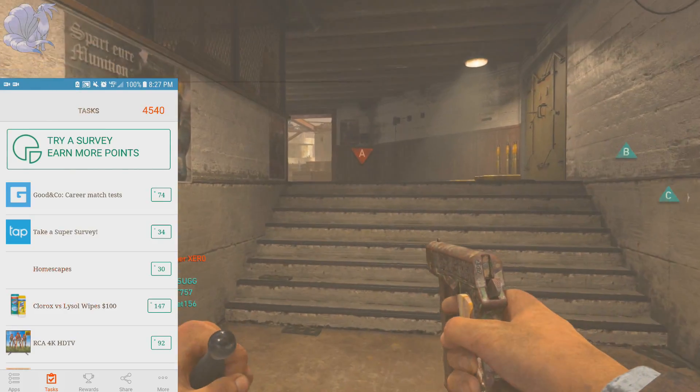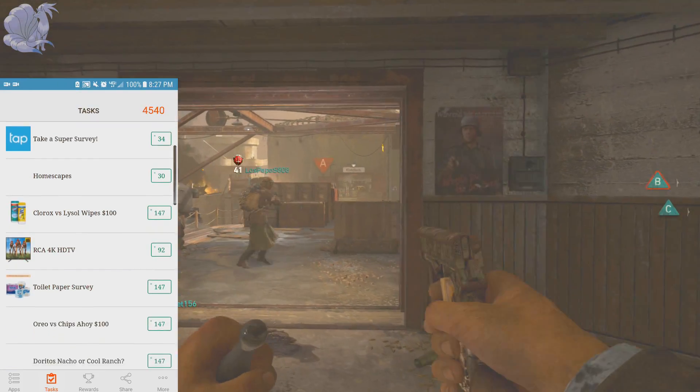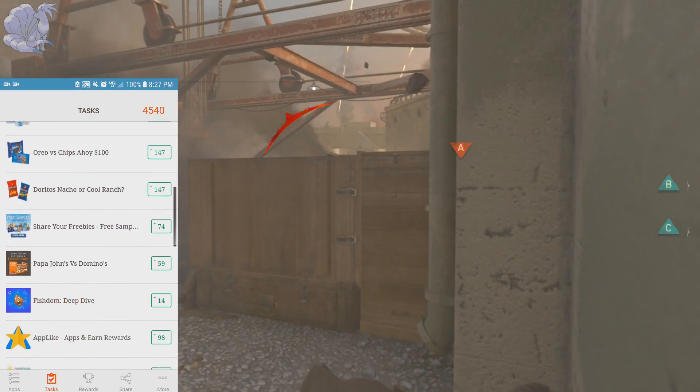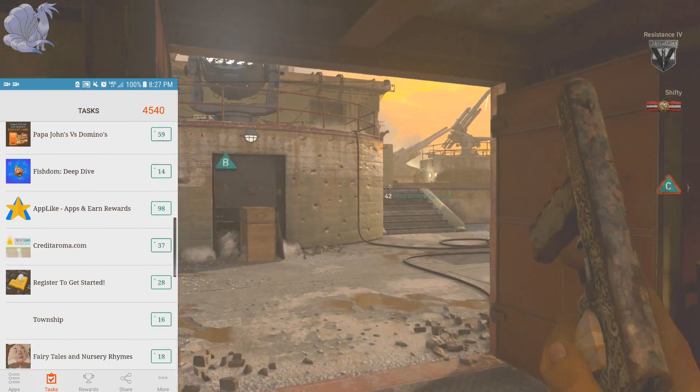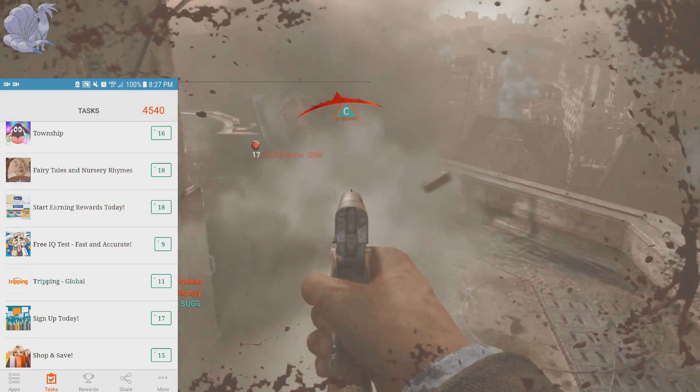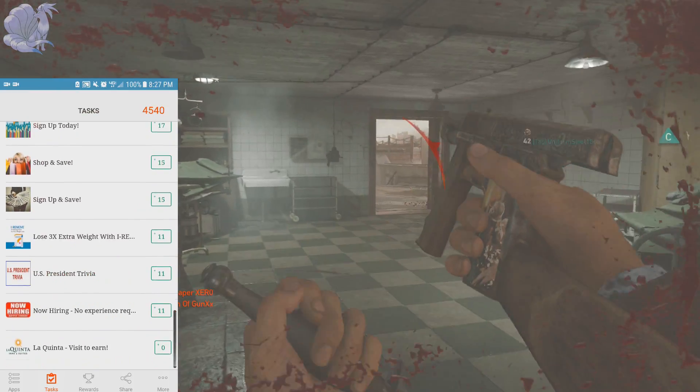That's why the next tab is the Task tab, which lets you do extra stuff to get points. This area is a little harder — you have to do surveys and things like that, so I wouldn't recommend most of it. But there are some easy tasks in here, like completing a quiz or just visiting a website.